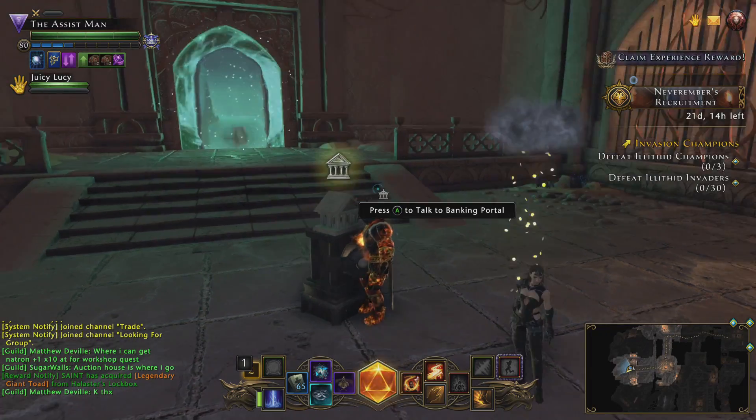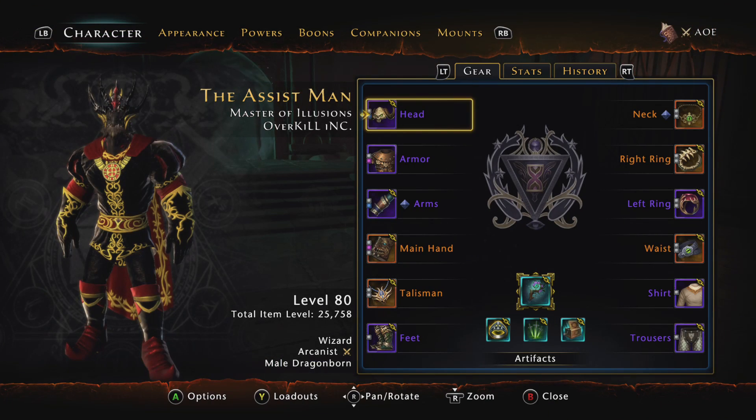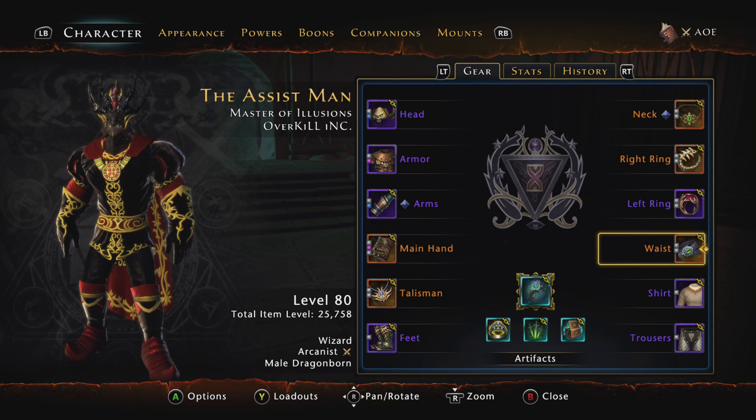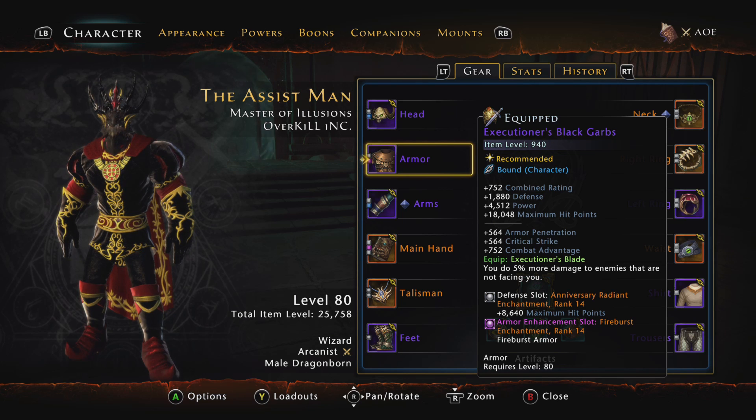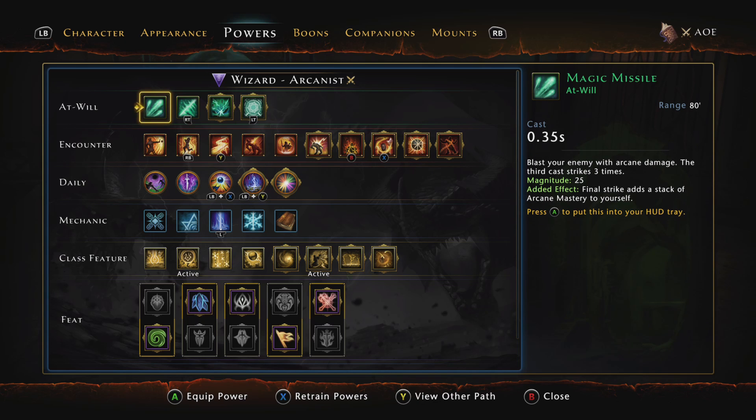That's pretty much all the stats, race, gear, enchantments, and artifacts. Now let's get into the bigger things — the powers. This is where everything changed. We are no longer using the Thaumaturge tree; we are using the Arcanist tree. For at-wills, I'm using Ray of Frost still as my main even though it got nerfed, because it really got nerfed for the other build, not this one. Arcane Bolt is my secondary.